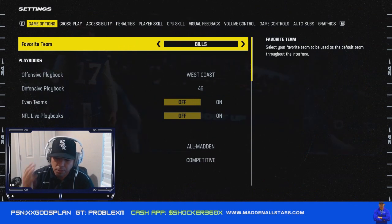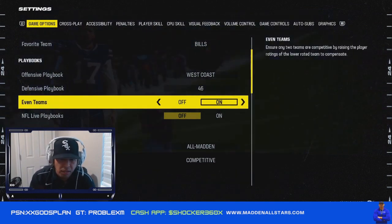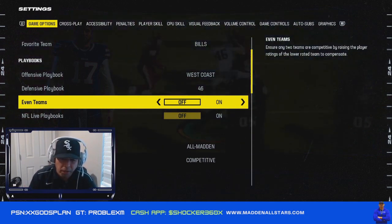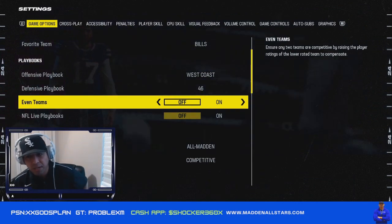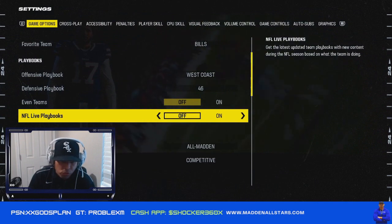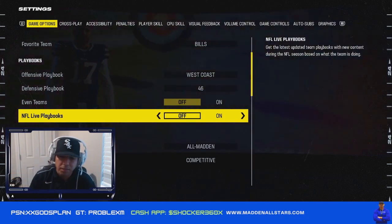Favorite team — whatever you want, Bills, whatever, doesn't matter. Even Teams — don't ever put this on. This is going to even out everybody's skill level and team overall. So if a team is at 87, both teams' player ratings are going to be all over the place but evened out. I've done games like this in tournaments and it sucks — your receiver might be 99 speed, then his quarterback might be 99 speed to match. So don't go Even Teams.